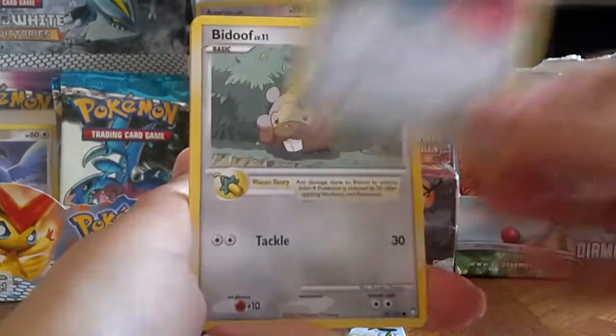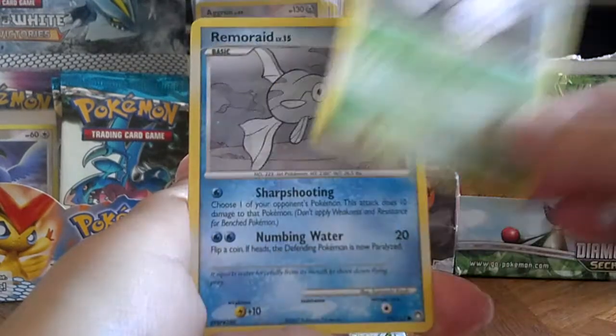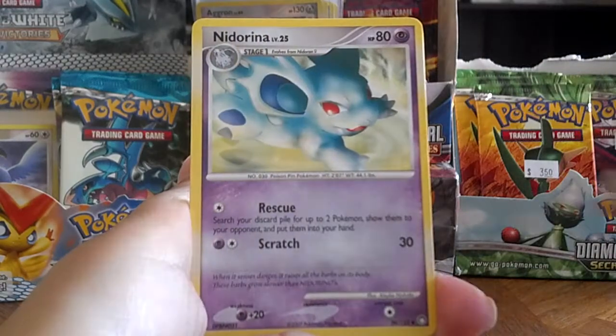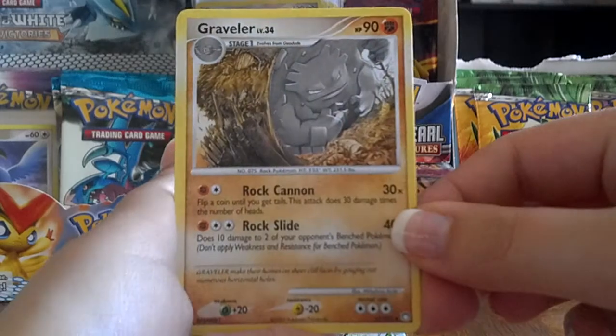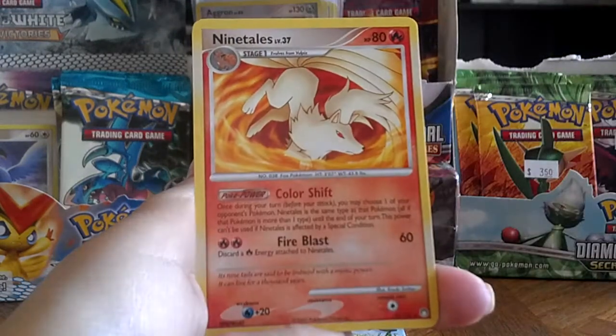Bronzor, Biduff, Pichu, Execute, Remorate, Happini, Nidorina, Graveler — it's a very interesting Graveler — a Reverse Sheldon, and Ninetales Rare.